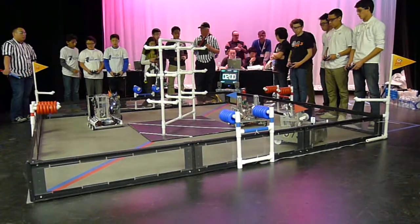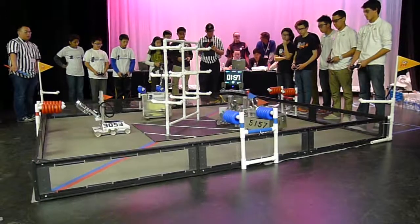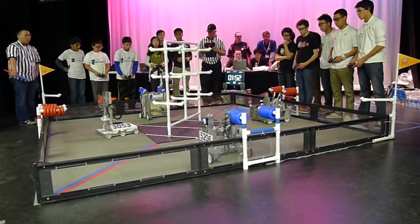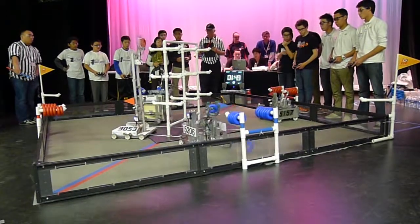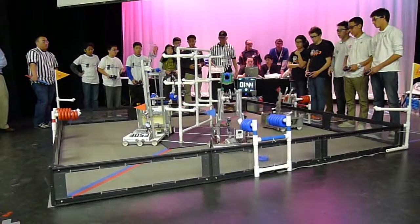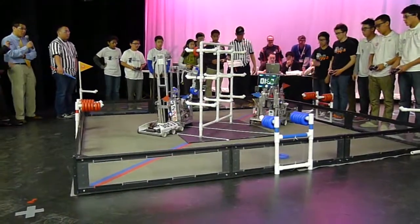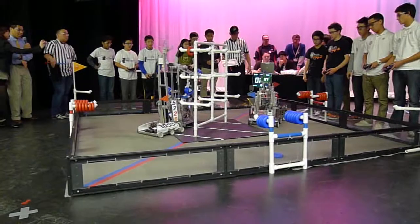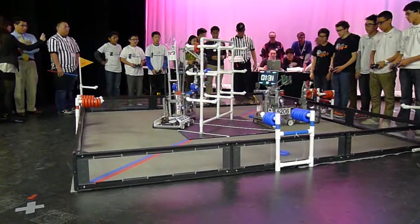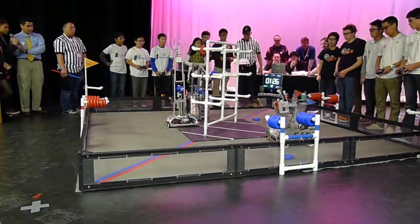Ready, 2, 1. 5220 is attempting to get the donuts from the dispenser, and 3053 is very close, but 5220 is blocking them. 3053 scores, and team for the red as the robo-knights team robot also gets another red on here. 5206 blocks that robot coming over, as 353 does the same with 5020.